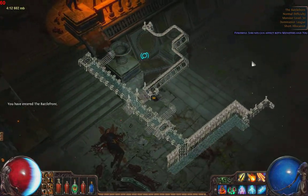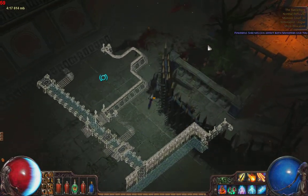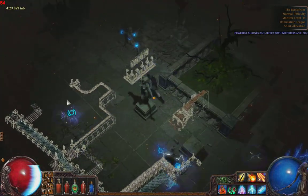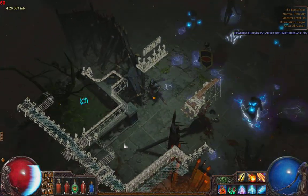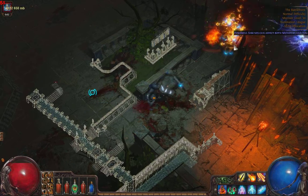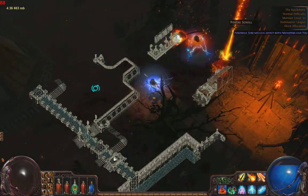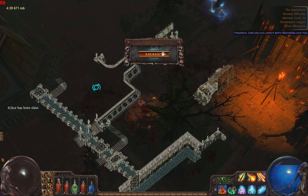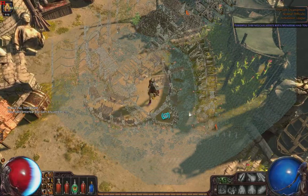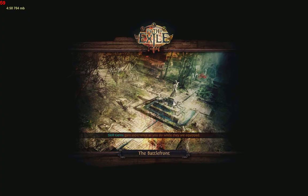On normal difficulty, nothing really happens when you die — other than you just have to run all the way back to where you were. When I died, I lost all of my zombies and skeletons, so I've got to be real careful about that. My witch doesn't have a lot of health, so without my body shield of zombies and skeletons, I die real quick. It's important to get some minions out early.